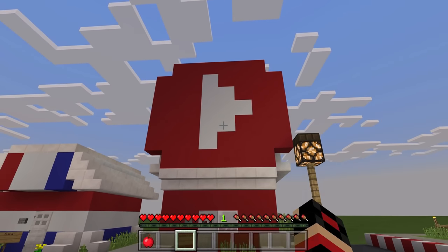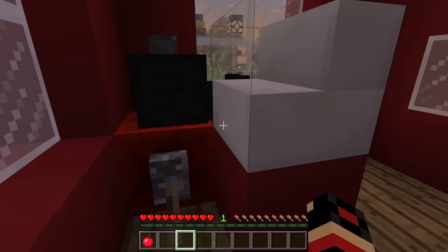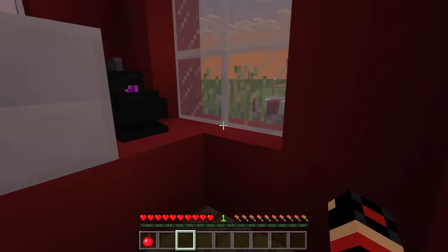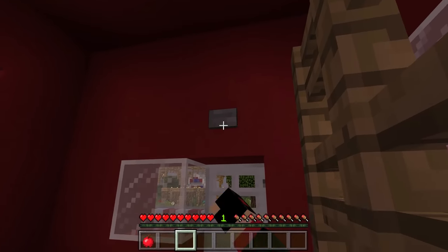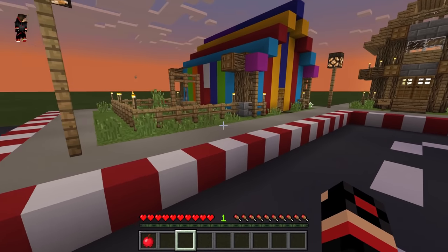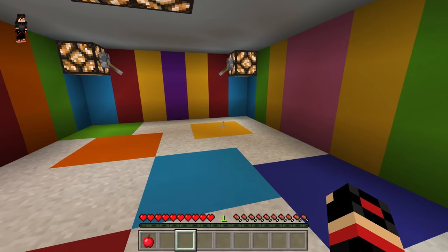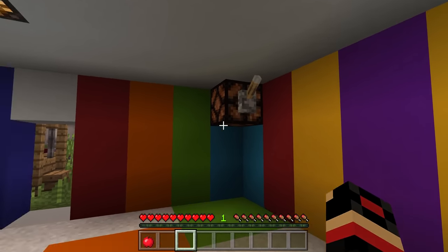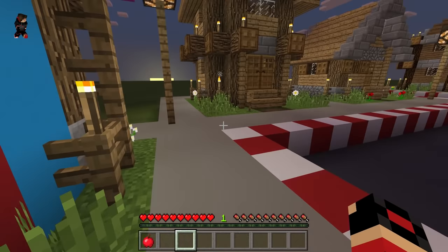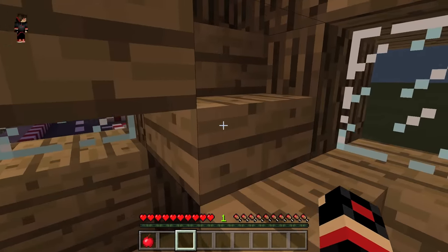We do have the YouTuber store — I wanted to check this store for ages. Well guys, that is disappointing not gonna lie. I thought there would be a lot of stuff to sell but this doesn't really represent a YouTube shop. Anyway, we also have this garden area, which is cool not gonna lie. And we have a house for two persons — there's nothing much to see here.